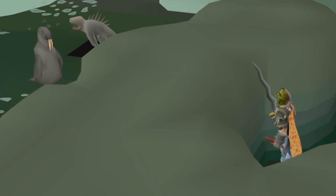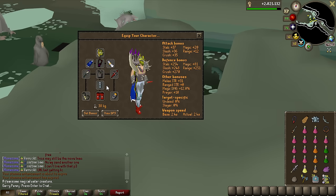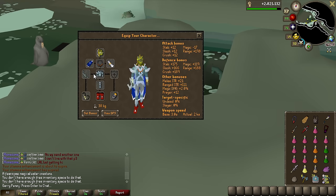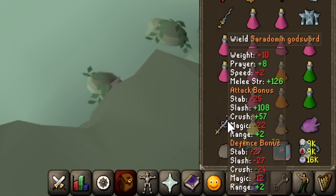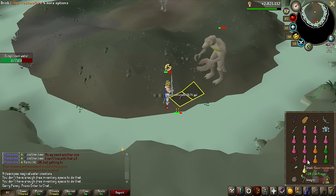This is going to be the gear setup we use for Dagannoth Kings — a bit of a mix because it is a tribrid boss, requiring melee, ranged, and magic. Luckily the magic boss has no magic defense, so you can kill it with basically no magic gear except just a decent weapon. For ranged, the Bow of Faerdhinen is always a solid choice. We also have a Saradomin Godsword, which we can use to special attack on the Spinolyp and heal quite a lot and get prayer points back.